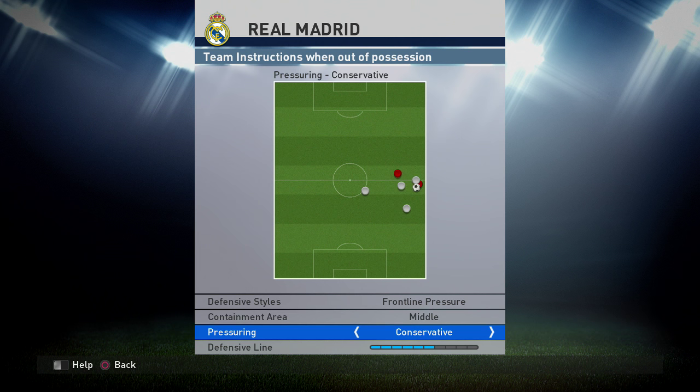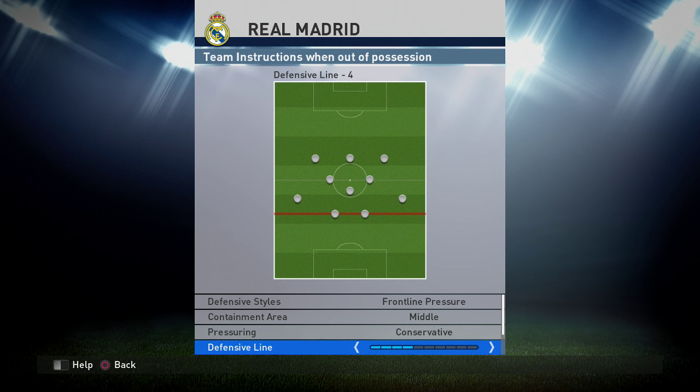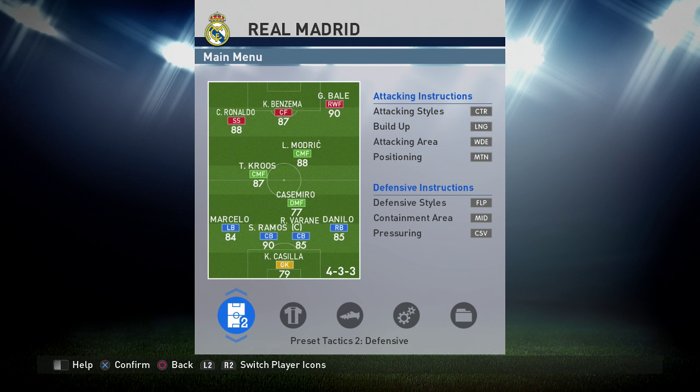I'm going to go with frontline pressure and conservative because I've tried both and against Bayern Munich I struggled with all-out defense - every time I lost the ball all my defenders came back. If you're playing against a skiller or dribbler you'll get abused in your own half. Frontline pressure and conservative defensive line leave to three because we're playing defensive; compact leave to seven. Switch to this only around minute 80 when winning by two or three goals.